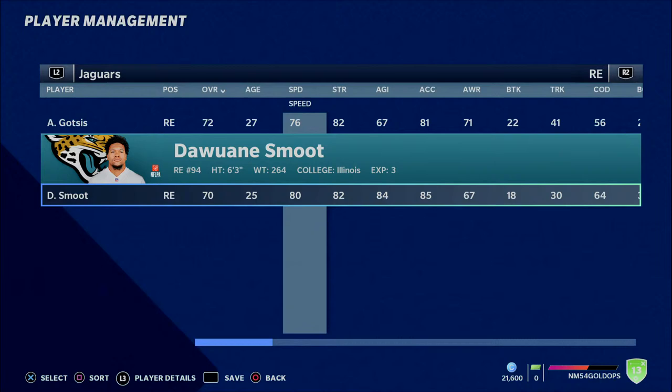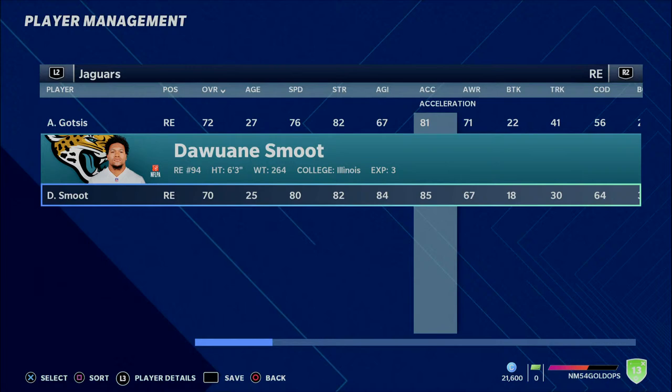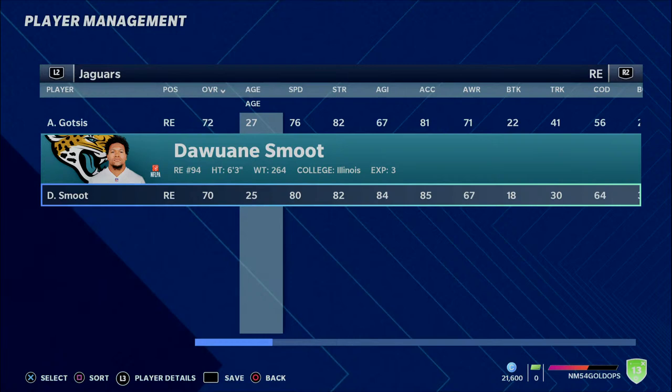One of the guys that I think is primarily a 4-3 defensive end, though we did mention in the previous video, is Dwayne Smoot — or DeJuan Smoot. He's another guy that has a good combination of all of the physical attributes that you would want in a 4-3 defensive end.